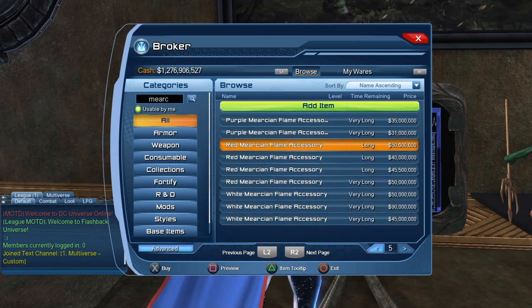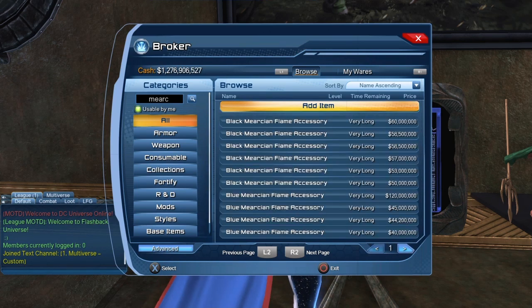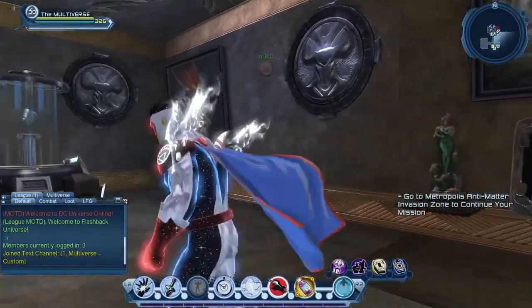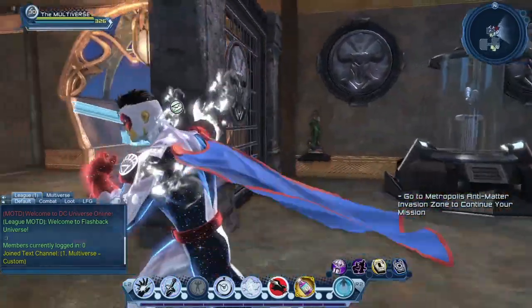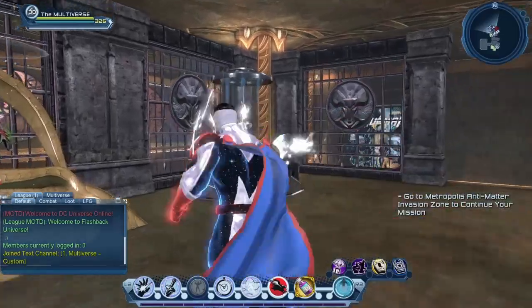The red flame accessory goes down to 40 million and the white one to 45 million. The prices have changed quite a bit — they seem to be going back up a little. The black Murky and Flame accessory was really expensive for the first few days, but the price did go down quite a bit. And I have to give my usual broker warning: these were the prices on the broker right now. Tomorrow, next week, next month, or even later tonight, the prices could be different.